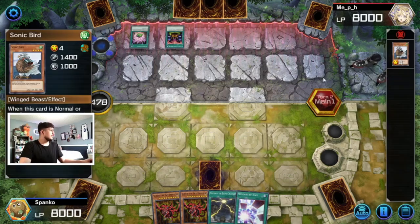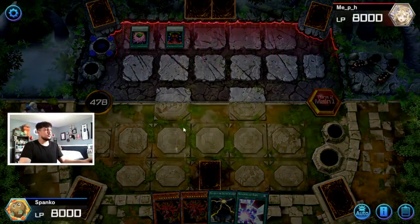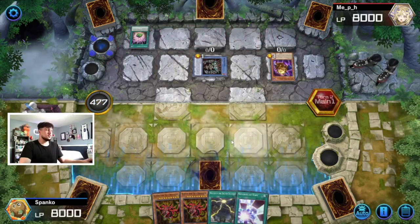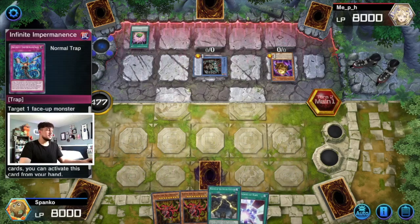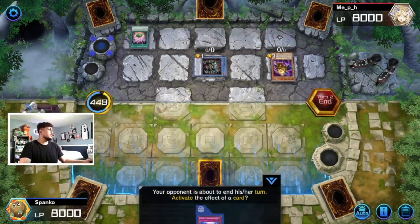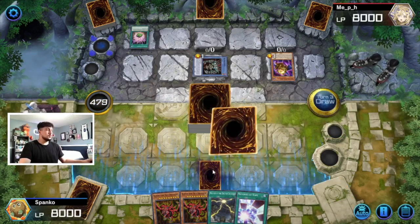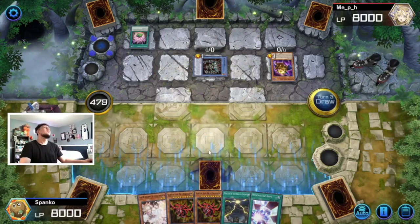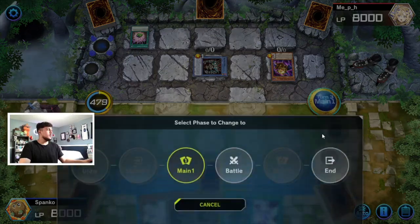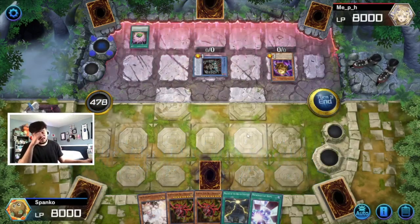We're playing against a Relinquished deck — kind of interesting. But I don't think there's going to be anything very threatening from this deck right now, especially since we have no monsters. Funny enough that's actually worked out for us — when you open a hand like this you want to make sure you can live a turn. Playing with one card in hand, if we don't draw into one of our seven ways we're in trouble. Come on, I want to draw my OTK button!